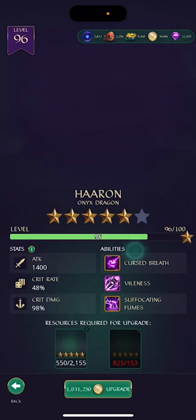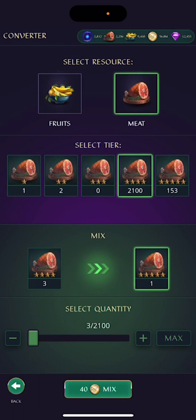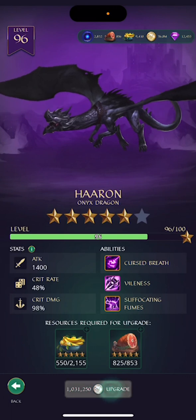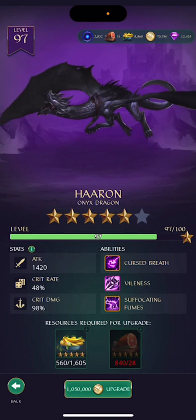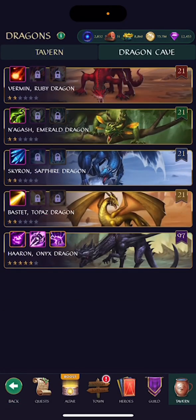Let's go to my dragon cave and convert some of this. That's two days' worth, so every morning I get around 2,000 four-star ham that we can convert and upgrade. My dragon is now at level 97.